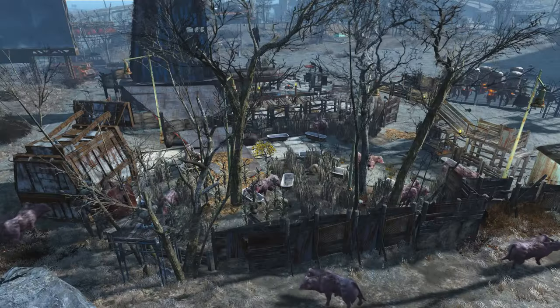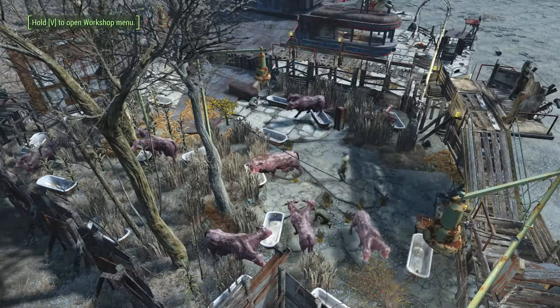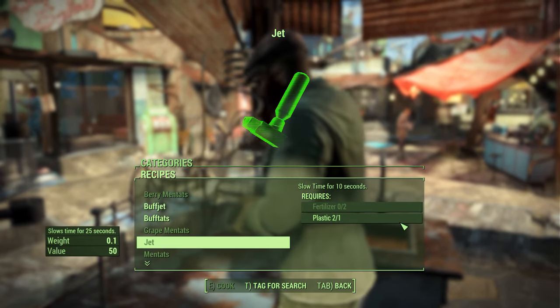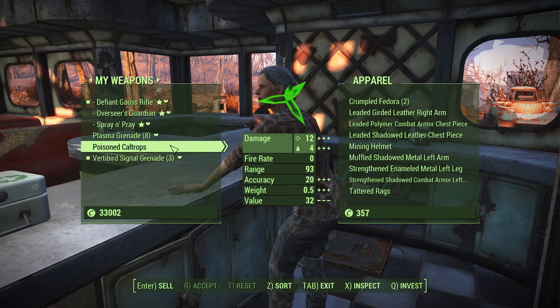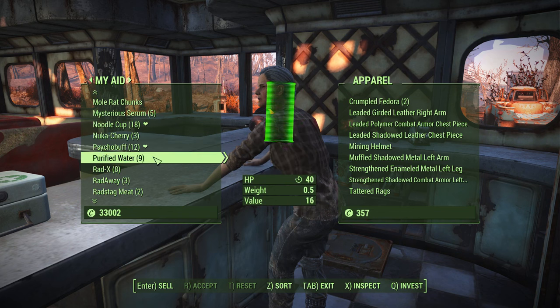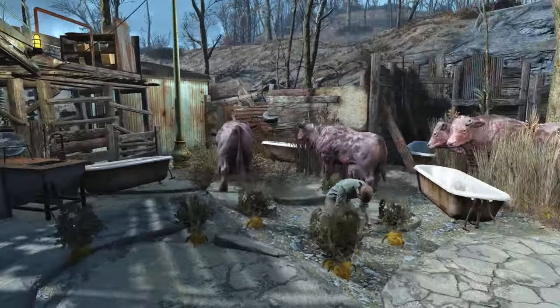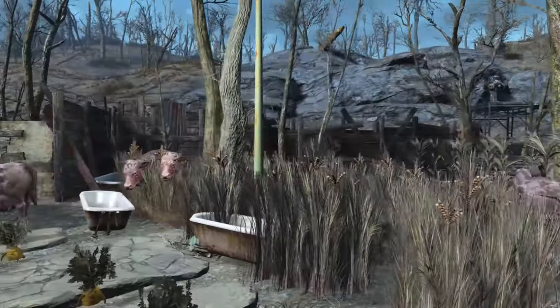Jet is one of the most popular chems in Fallout 4 and it's also very cheap to craft, only needing 2 fertilizer and 1 plastic per unit. It sells for 40 to 50 caps each with the right amount of charisma, which is way higher than selling poison, cold drops, or purified water. Our main focus will be to get a steady flow of fertilizer — plastic on the other hand is very abundant and very easy to get.